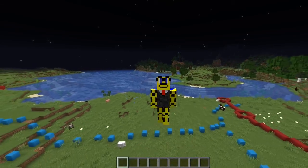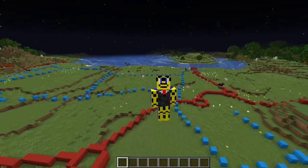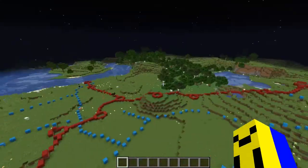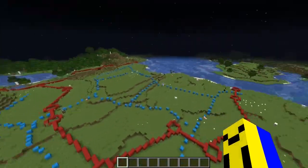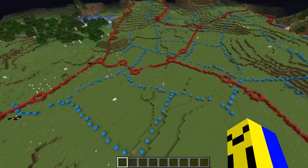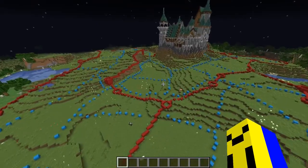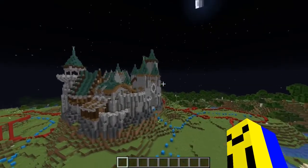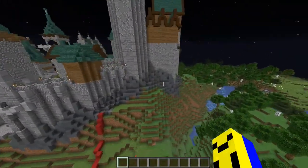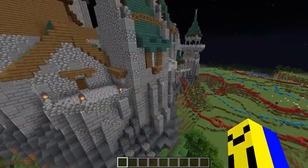Hello everyone and welcome back to Building Nations. In the last episode we laid out all of these beautiful plans you can see here, and in this episode I want to do a little bit more with these. I want to get the docks generally laid out and put in where the different buildings are going to be going. I also think we can squeeze in finishing up the rest of the detailing on the exterior side of the castle, so I'm going to do that as well.